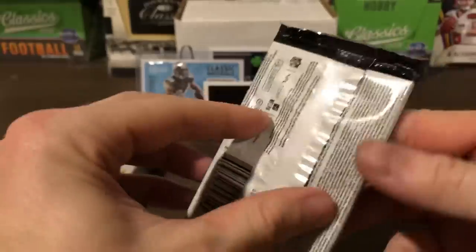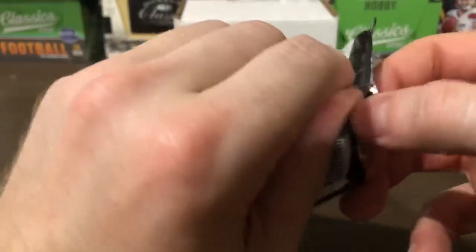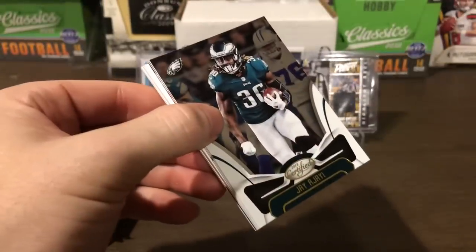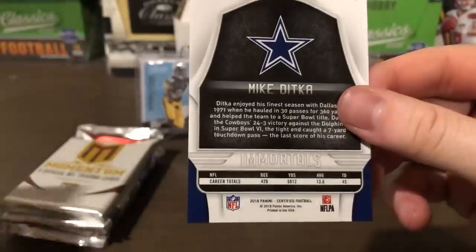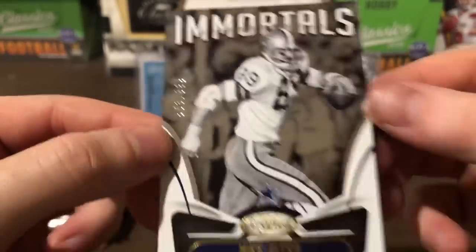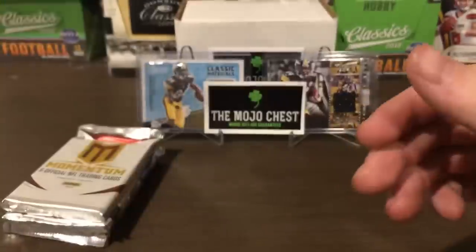Now 2018 Certified — one of my favorite products this year. I actually busted two boxes of Classics and two boxes of Certified, which I don't normally do, but I was just really impressed with Certified this year. We got a thick one but it's a filler. That's okay — we got Jay Ajayi, Jimmy G, Chris Hogan. And ooh, Mike Ditka — Cool. Mike Ditka Immortals, numbered 553 of 999. Nice card there. And then Certified Seal of Approval — Leonard Fournette.